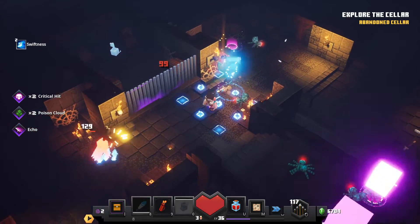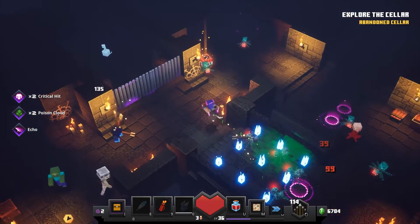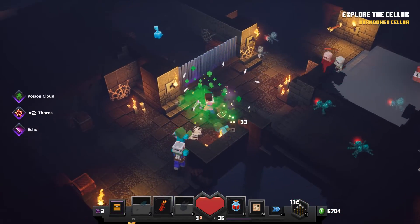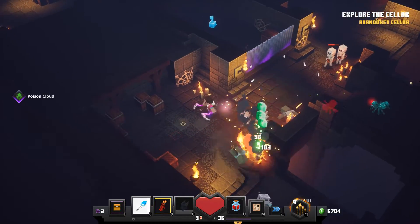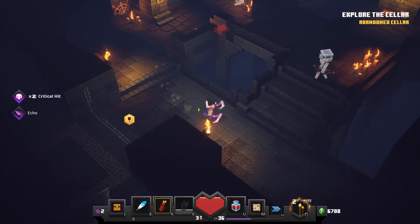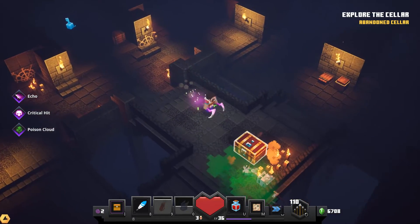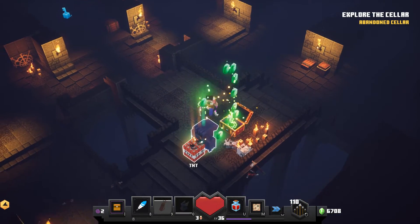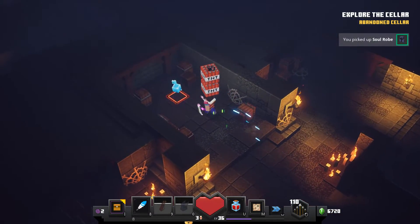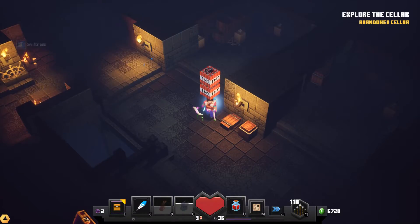I'll just toss the TNT over that way while I'm dealing with these guys and hope it works out. That wasn't so bad — is that everybody? Yeah, that's everybody. We get another chest for that — soul robe and two TNT, and now it's two out of three chests open. There we go — we got him. So if we take any damage it is going to drop him, which we don't want, obviously.